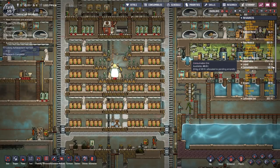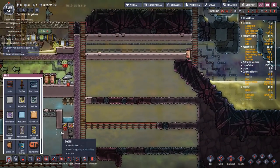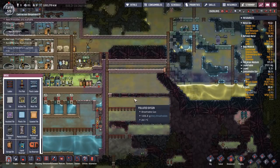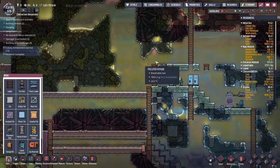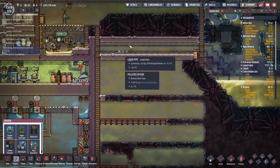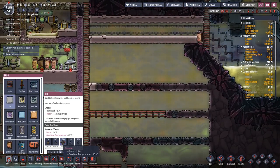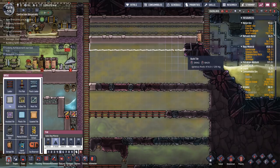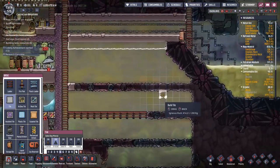The big item is raw mineral, so we're going to start using some of that up. The way we're going to use it up is going to help me with another problem, which is polluted oxygen. Polluted oxygen is a bit of a pain in large areas like this. Trying to get rid of it is difficult because you've got to put deodorisers all over the place. But if you can compress the polluted oxygen into smaller areas, it's much easier to deal with.